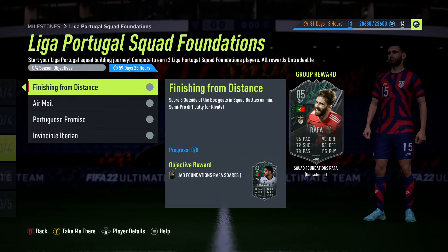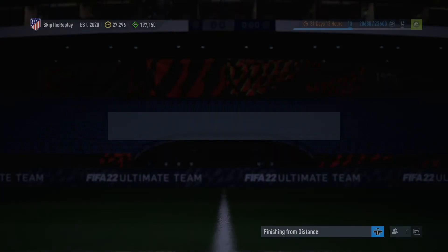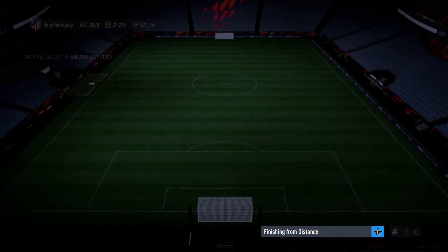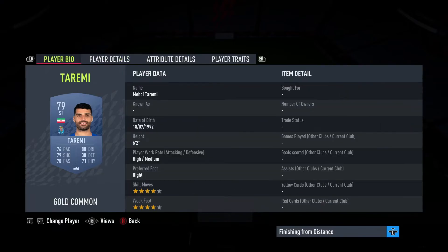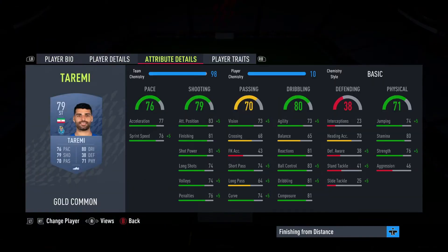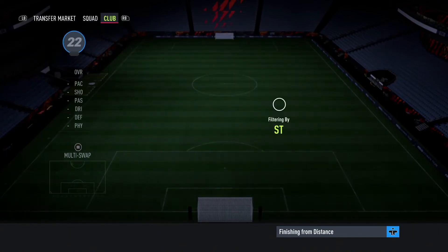That is how to complete the Liga Portugal squad foundations objectives really fast. I really do apologise for the way I've waffled on in this video — I've tried to simplify it as much as possible but I feel like I might have just complicated things. I'll just double check that Taremi is a tall striker. He is six foot two. But his heading stats are a bit lower, so you might want to go for a striker with better heading stats in Liga Portugal.